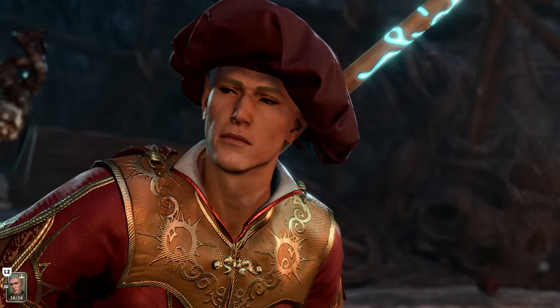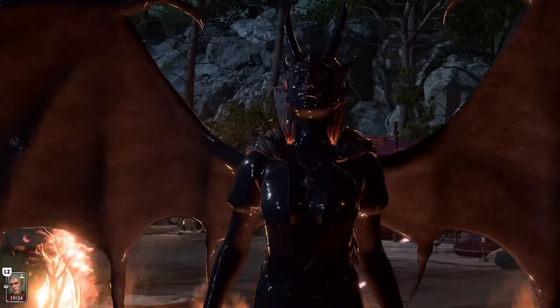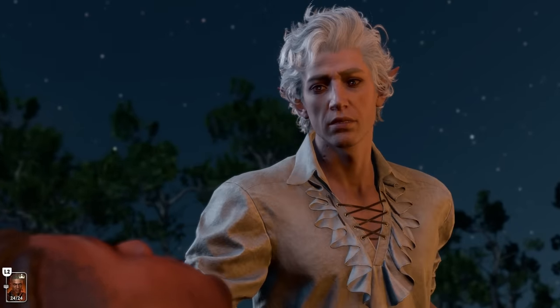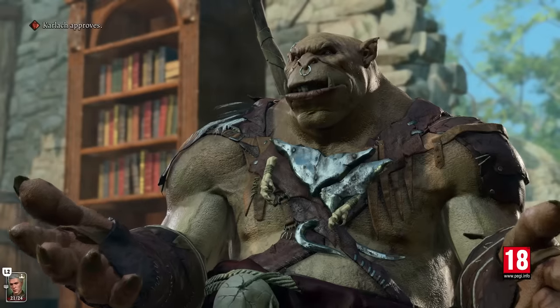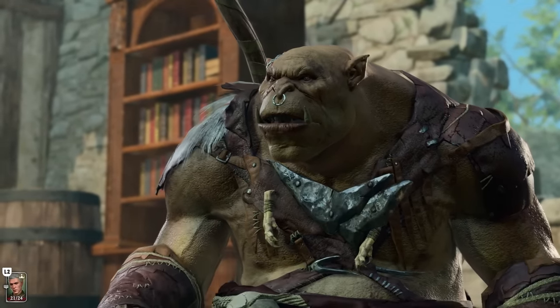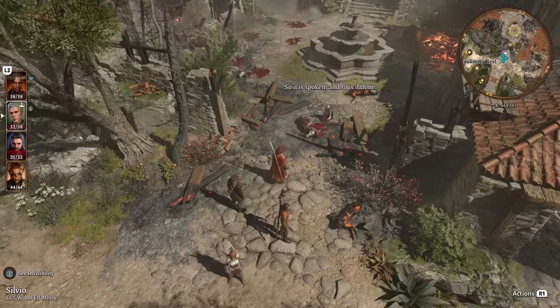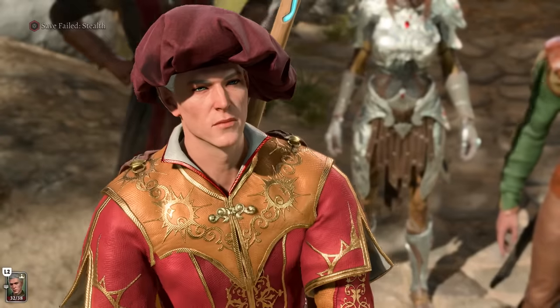Baldur's Gate 3 is an entire game built out of double-edged swords. Just look at your party: Gale, half man half time bomb; Wyll, winning smile but also unbreakable demon pact; not to mention an Astarion who constantly juggles loyalty with the desire to slurp your neck like a gory Calippo. The weapon that best encapsulates this tension is Lump's War Horn. Given to you by the aforementioned Lump the Ogre, it allows you to summon his Ogre Squad to come and do horrible Ogre things with one simple toot. Problem is, Ogre's gonna Ogre — summon them with no valid NPCs to attack, and they just attack you instead.